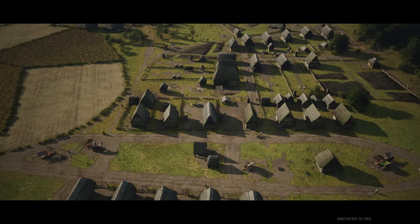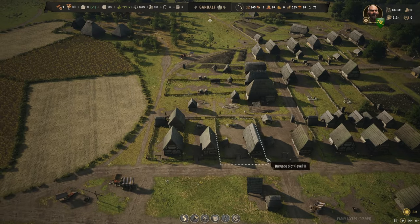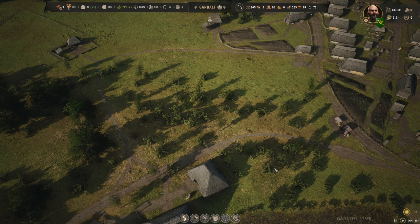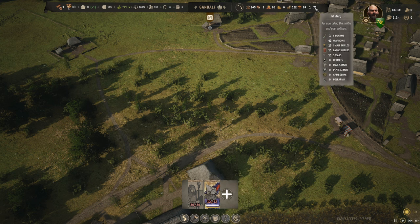Welcome back to Manor Lords. We are 240 days away from a town raid. To prepare, we've got weapons being made, we've got shields. I'd love to get armor going but we don't have our wool industry up yet, or linens, or much metal. We're at 36 population, which means we have enough spears and shields to fill out a whole company. We have 11 extra spears, 11 extra shields, and we're selling the small shields.